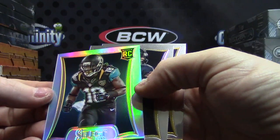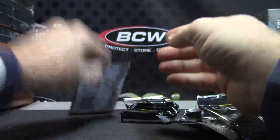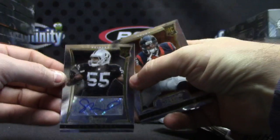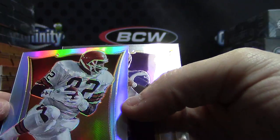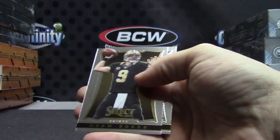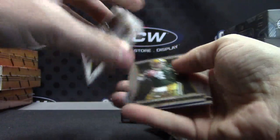Rookie prism — Ace Sanders, crotch shot, bring it out — there you go. 4/99 C.O. Moore, 4/99. Base — Steadman Bailey rookie. Number two, 4/99 C.O. Moore. Number two, 4/99 Nick Cossa.